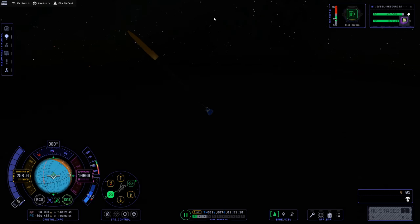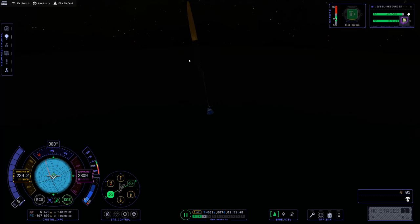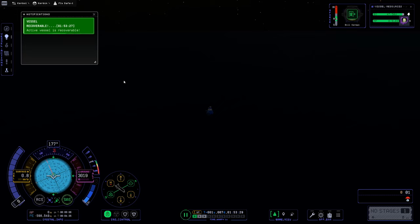Our initial chute comes out and slows our descent even more. We descend down — really it's all in the game's hands now, hoping for the best. The chute is fully deployed, coming on down for landing. Looks like we're landing in the water today! Hopefully you land in a different biome and can collect some more science wherever you land. Let's recover our vessel, head back to the Kerbal Space Center, and take a look at mission control.